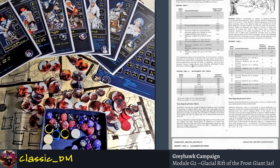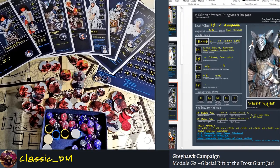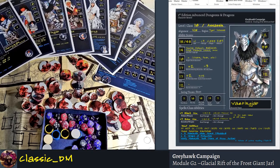Varenjar has 17 dexterity, so he has a plus 2 reaction/attack adjustment. If we roll initiative and get a 12, adding plus 2 makes it 14. If someone else rolls 13 with no bonus, he beats them and gets to attack first. His armor class is negative 2 — with the armor he's wearing, that negative 2 makes a big difference, lowering his armor class by 3. So his armor class would be 1 otherwise.